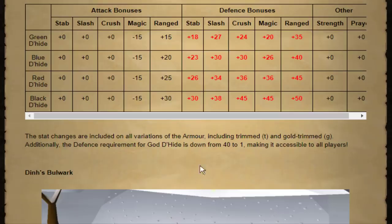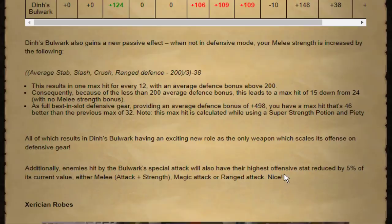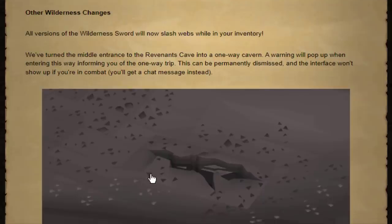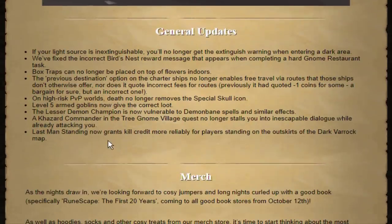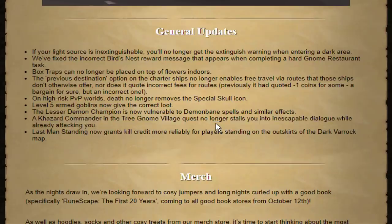Black Dharok is now going to have lower stats, which is notable because now Blessed Dharok is actually going to be a lot more worth it than Black Dharok — more so than just the prayer bonus. The defense requirement for Blessed Dharok is now 1 instead of 40. Din's Bulwark is getting nerfed kind of, but then has a new special perk added to it. I think they're nerfing Zamorakian. And good news for all the newbie hardcore Ironmen out there: if you're doing the Tree Gnome Village quest, the Khazard commander isn't going to have that stall where you're just stuck and take four hits.